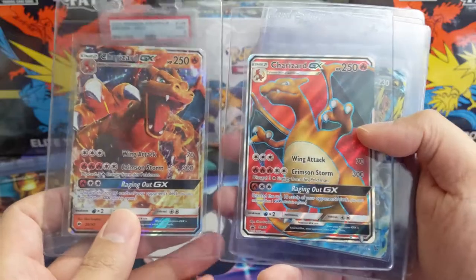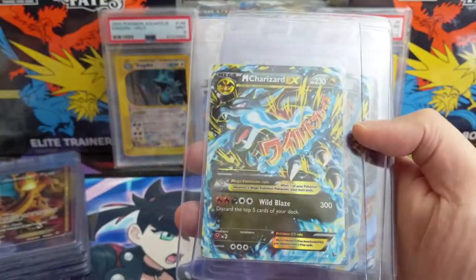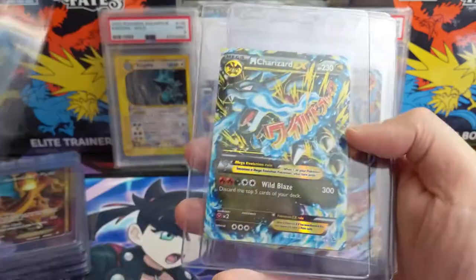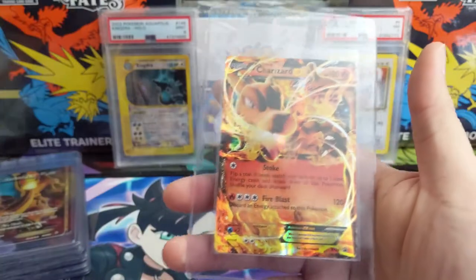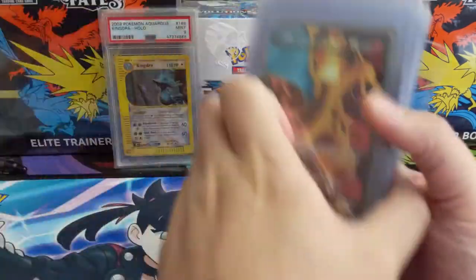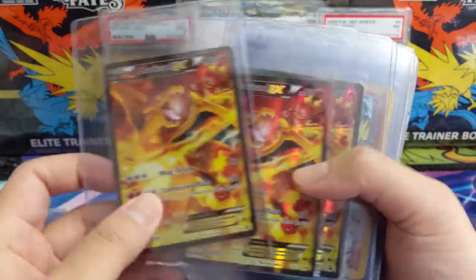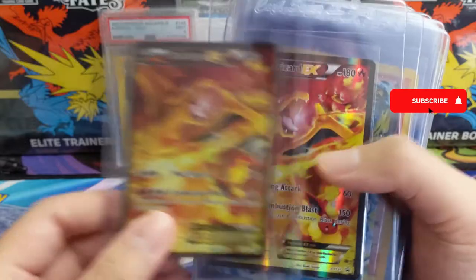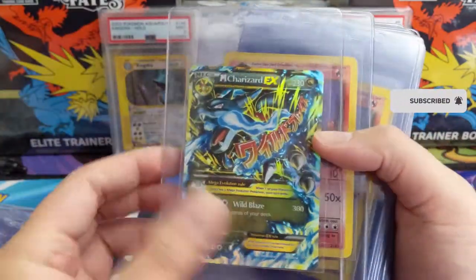Burning Shadows Charizard — most of the variants. This is the promo. Mega Charizard — this one I believe is Flash Fire. Same here, we have a promo, and then another promo Charizard. Good amount of Charizard EXs in this submission for myself. I think this is a really nice looking promo.